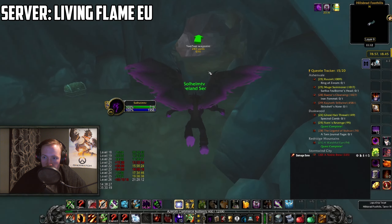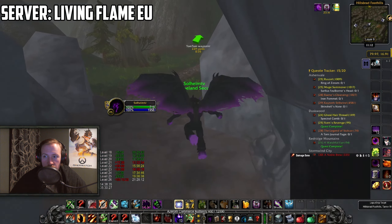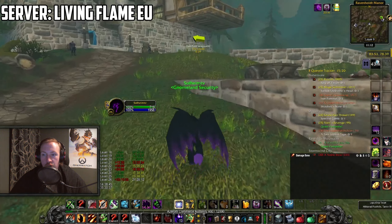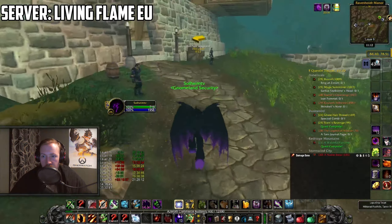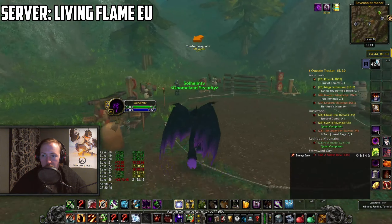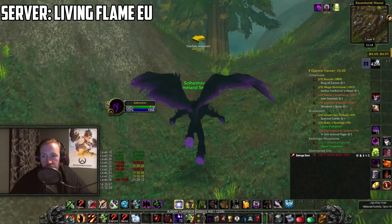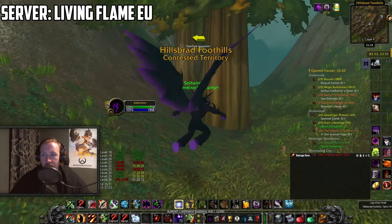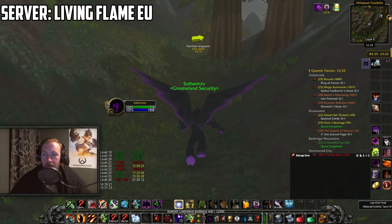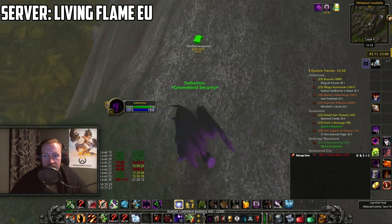Go through the cave to Ravenholdt — you can even just Google how to get to Ravenholdt in Hillsbrad Foothills. All the way up here at Ravenholdt Manor, you will go behind the manor itself — straight ahead where I'm going right now. You will then jump down there — you jump down right here, and that is the path that you're going to walk. Get your way here, and this will be the last step.